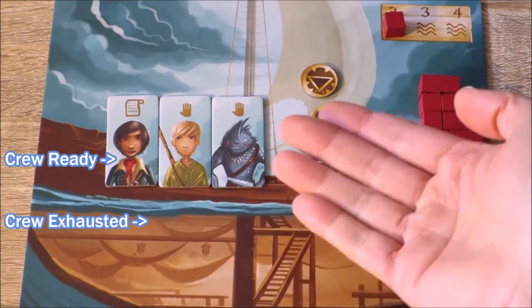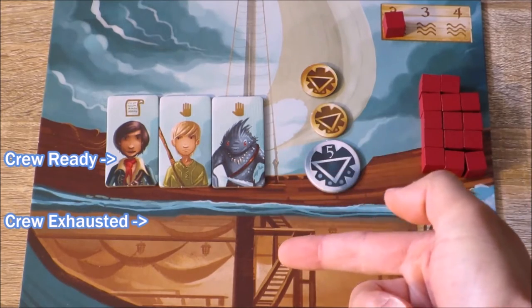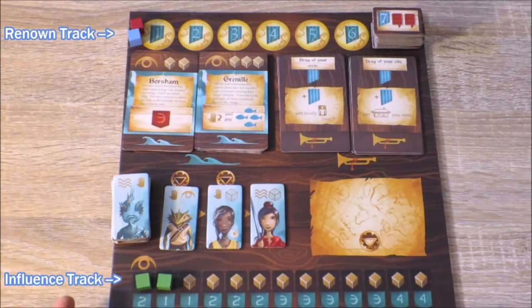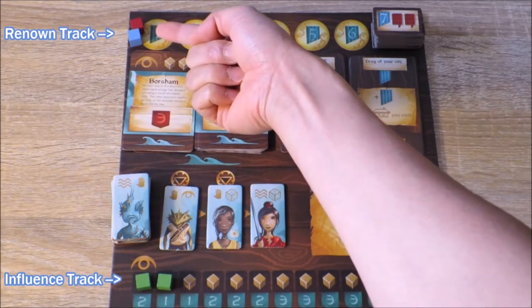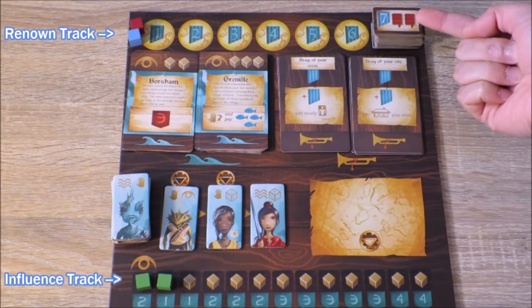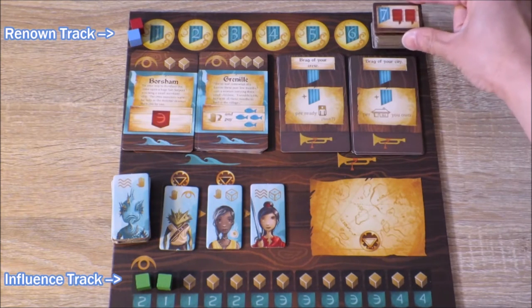Ensure that their crew is on deck. If the crew is ever below the deck, it means they are exhausted. Welcome to the Renown board. Players mark their position on the Renown track using these coloured cubes. For every seven Renown that a player earns in a game, they gain one of these Renown tiles.